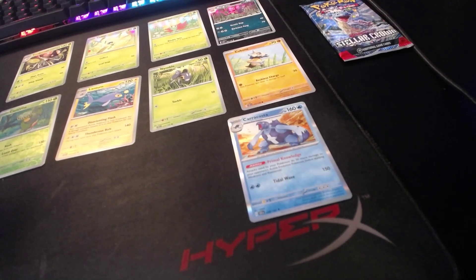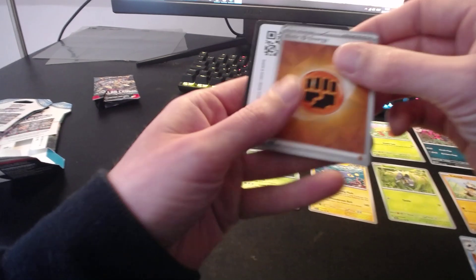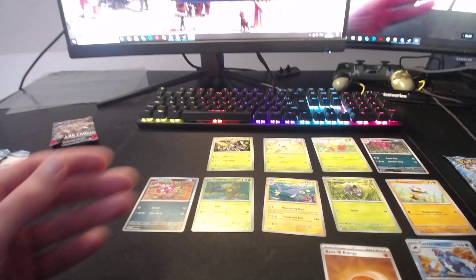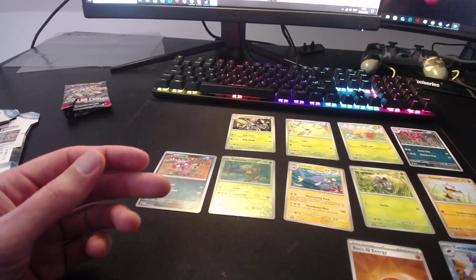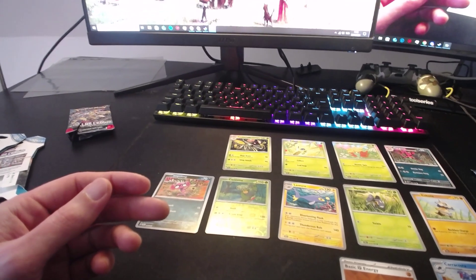Another view of the Caracosta. I do have some sleeve binders over there — I will put it in them, the fancy ones. The basic energy. An article card. I opened yesterday — give me a second, guys. Don't mind the mess in the background.